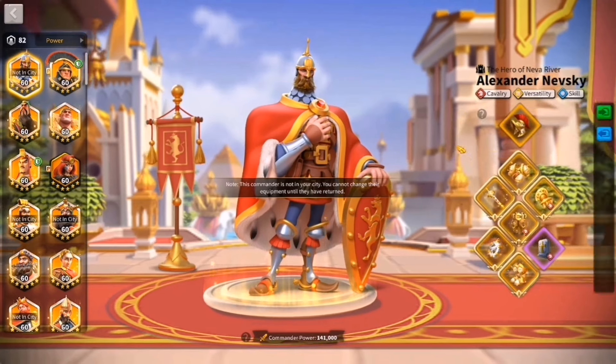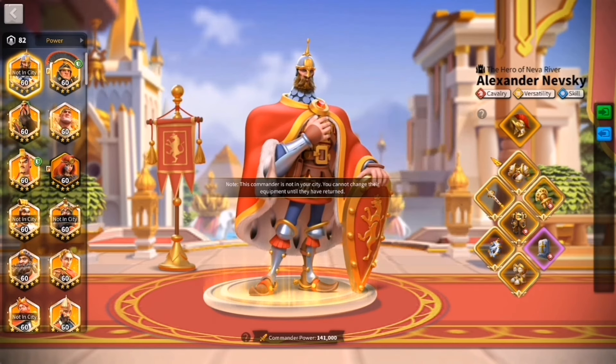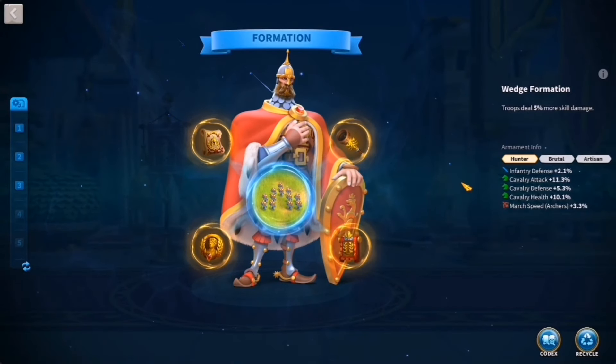Let's go quickly to the commanders. This is my cavalry march — I run one cavalry, two infantry, one archer, and one leadership commander. I run the four-piece sets and I'm pretty happy with it. I got lucky with some good health pieces. As for the armaments, this is the best armament setup on my account — overall really happy with it.